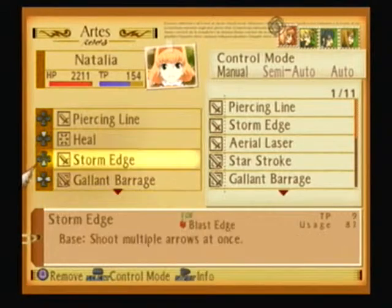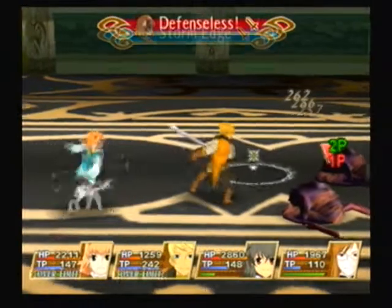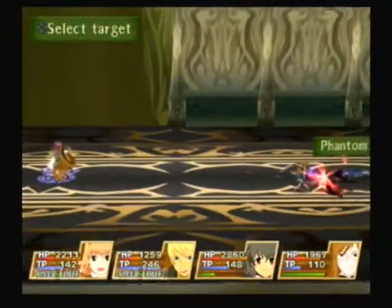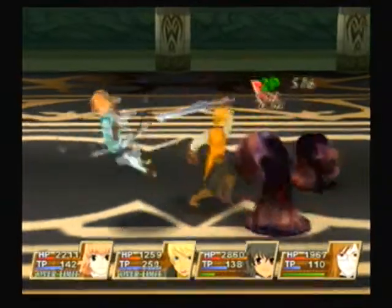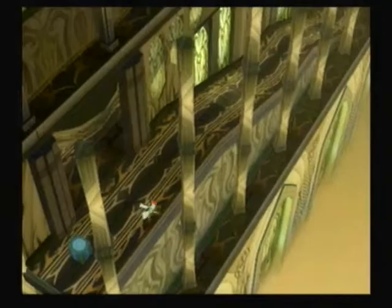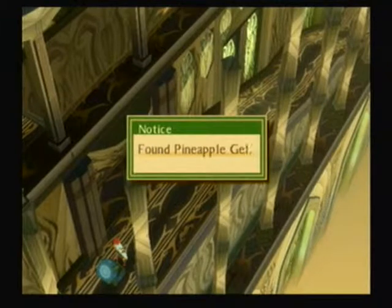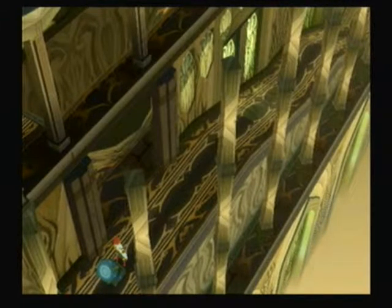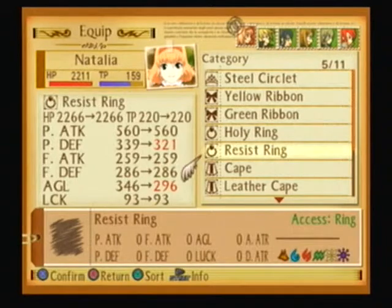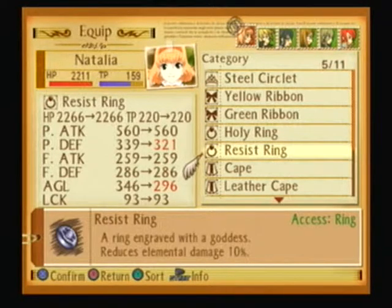I can actually just handle them with Flame Burst and then concentrate on the other guys. I like how Jade gets irritated that you have the advantage to order him around. Any fire fields going on will work pretty well as well. But yeah, they're actually somewhat interesting because they actually have an Elemental Weakness. We got a Pineapple Gel.